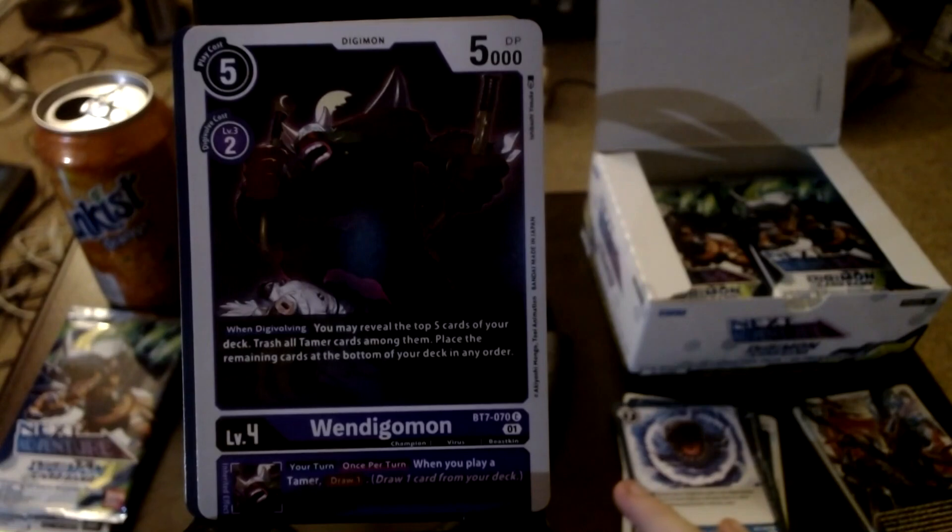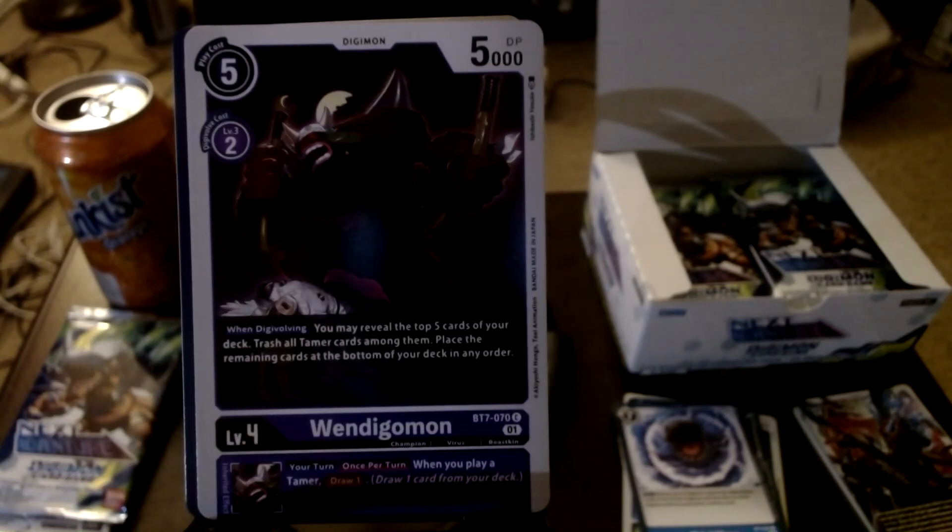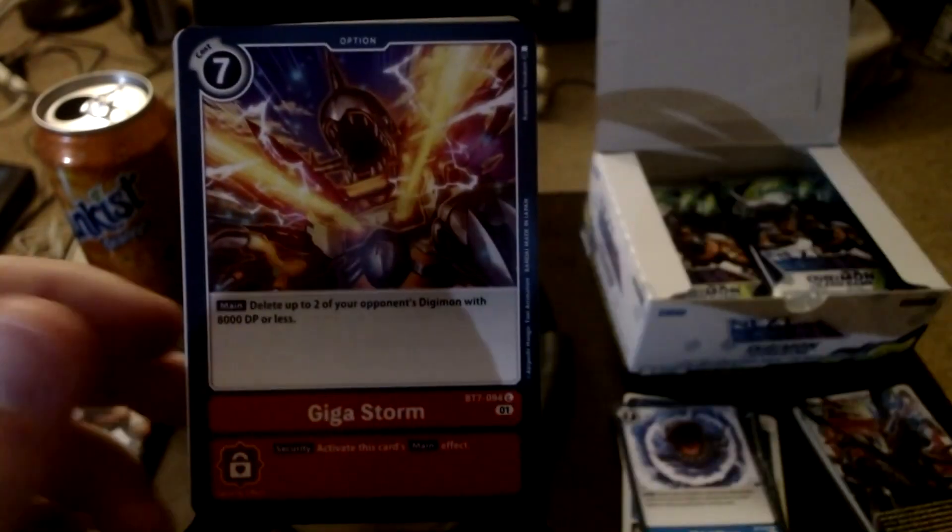We got Windigomon, literally snapping - it's Windigomon snapping like the staff of Angewomon, with something stuck on the ground dying. Pretty metal. Its ability says: when digivolving, you may reveal the top five cards of your deck, trash all Tamers among them, and place the remaining at the bottom of the deck in any order. Not a bad ability since you can target multiple cards and might use something to bring them from trash. Its inheritable says: your turn, once per turn, when you play a Tamer, draw one card. Actually pretty good.